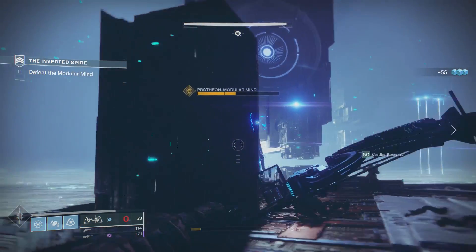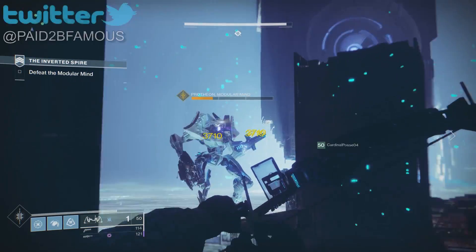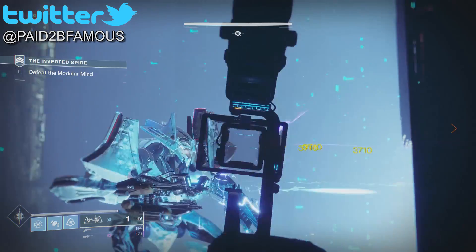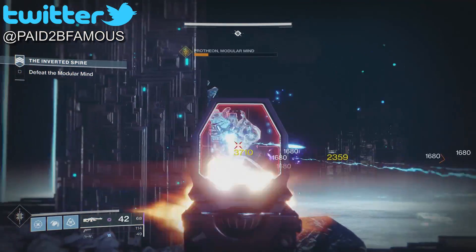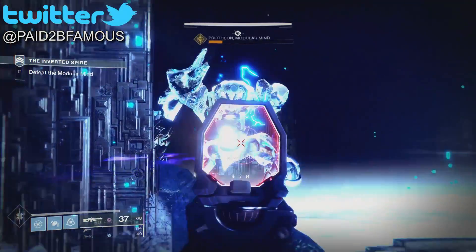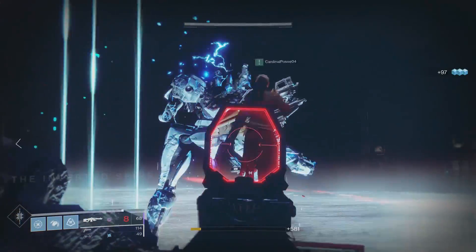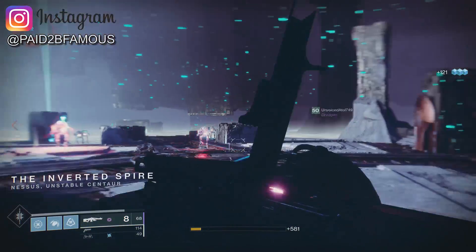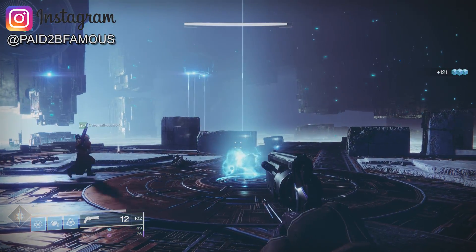Ladies and gentlemen, boys and girls, how are you guys doing? I'm Paid to be Famous — you guys can call me Paid. In today's video I'm gonna be telling you guys how to obtain and upgrade your Hard Light catalyst. This thing just dropped on Tuesday with the new patch 2.2.1, along with some other catalysts. If you guys are new here, consider subscribing, and if this video helps you out, dropping a like does help me.